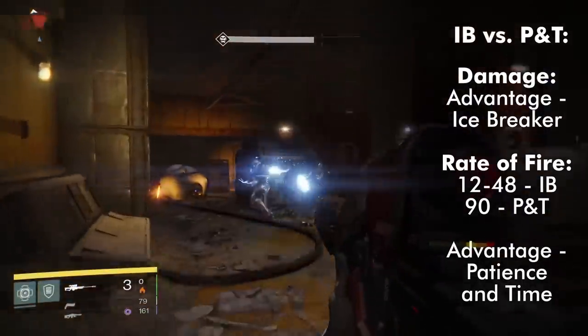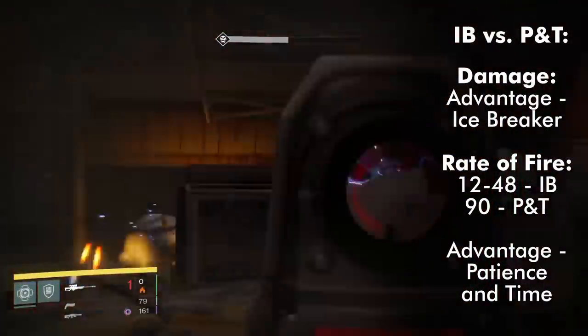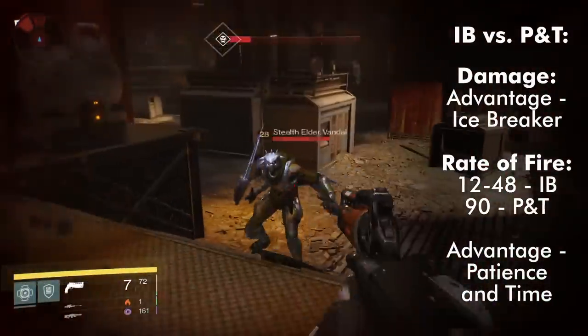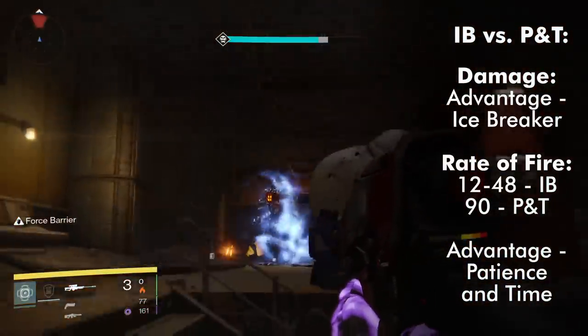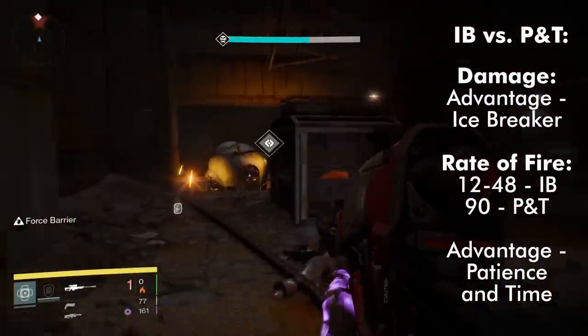Patience in Time's output is much higher though, being able to fire at a rate of 90 rounds per minute, whereas Icebreaker can only fire at 48 rounds per minute, and that's only if you have the maximum amount of shots available to you. If you have to wait for each bullet to regenerate, Icebreaker regenerates 12 shots per minute, so that's as fast as you can fire it if you have it out constantly.